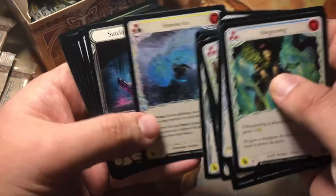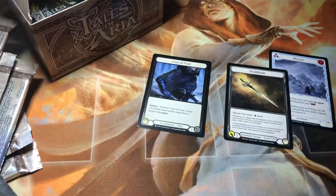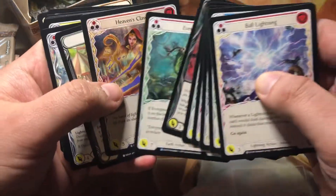But we got four boxes to go and you never know — we could get a second cold foil in this box. And Heaven's Claws — once again, a beautiful foiling.